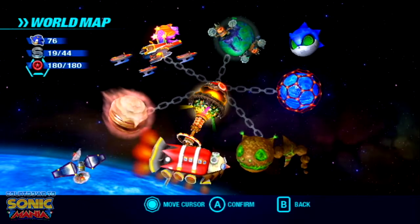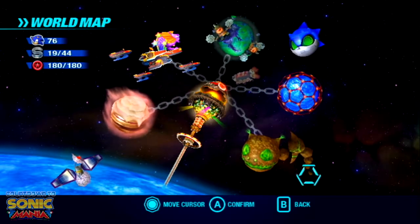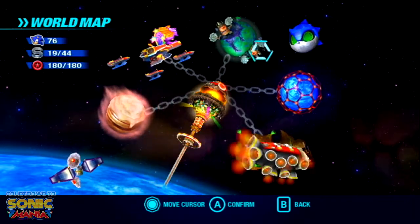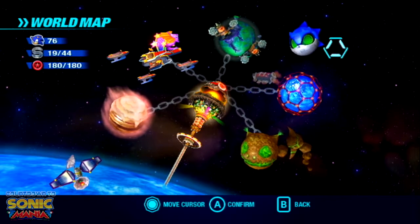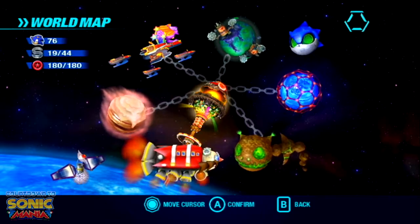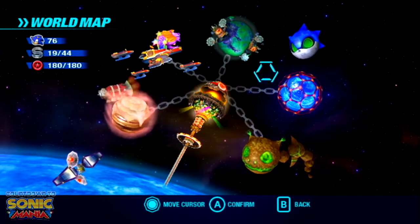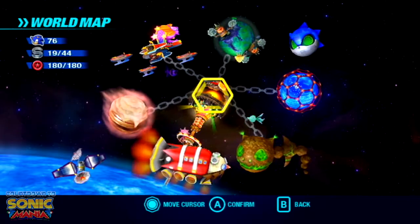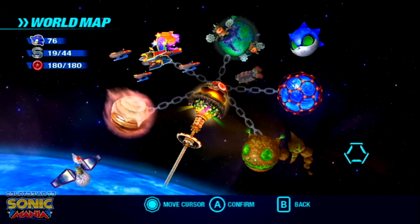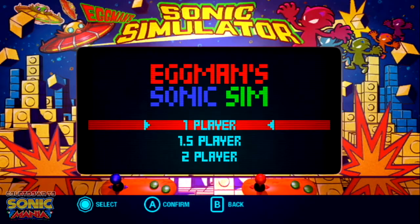Question of the day: since we're nearing the end of Sonic Colors, I want to know what was your favorite level, world, or planet in Sonic Colors. I still have to say Planet Wisp is my favorite, but I've gained a much deeper appreciation for Asteroid Coaster — it's a really cool stage. While Planet Wisp will always likely be my favorite, Asteroid Coaster is a pretty damn good world.